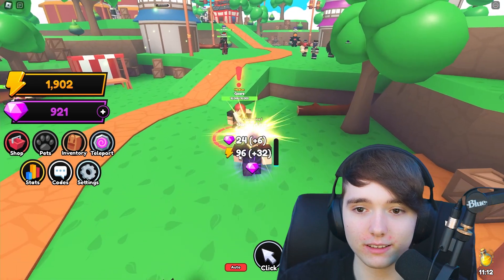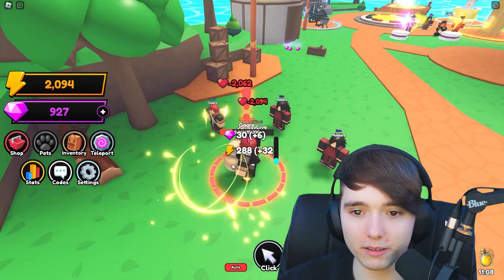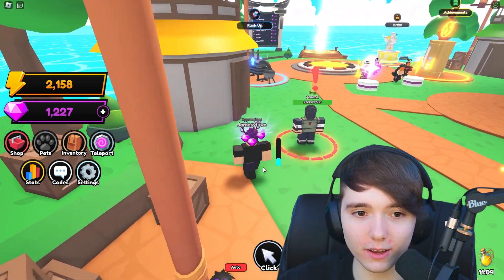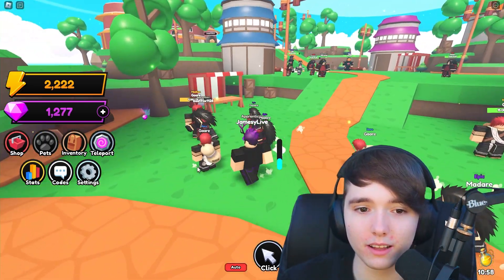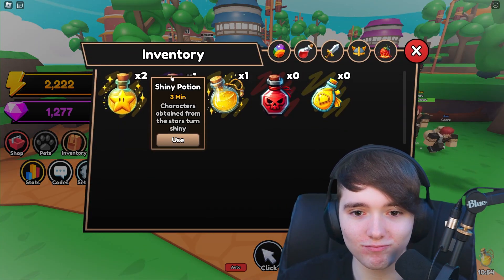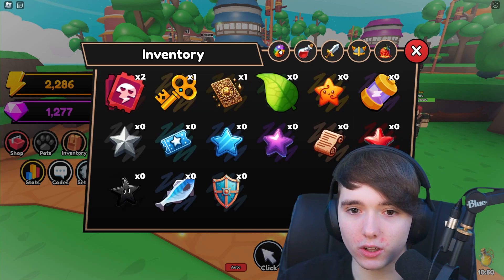Still doing better with the pets equipped — that's nice. I missed my gems back there, let me go get those. So pretty much I have to grind 25,000 energy to rank up. Are there any other potions I could use? There's a shiny one but it doesn't look like it applies here.